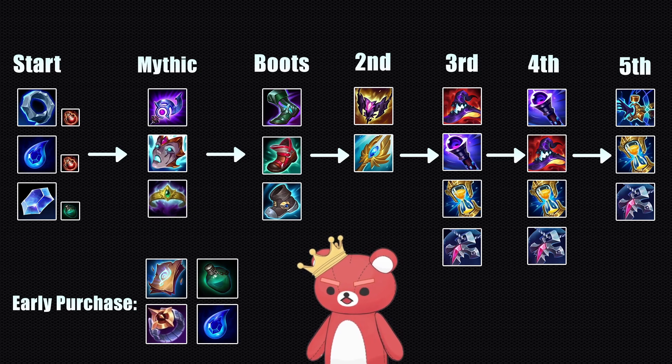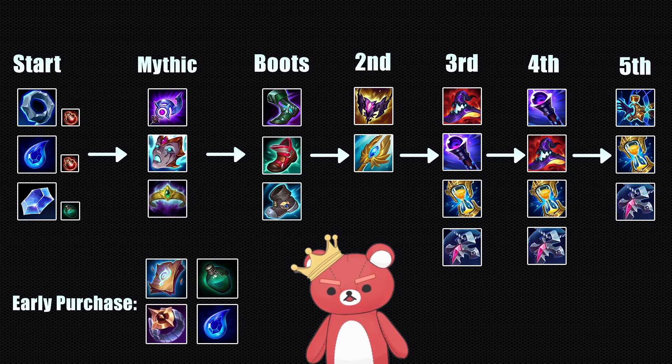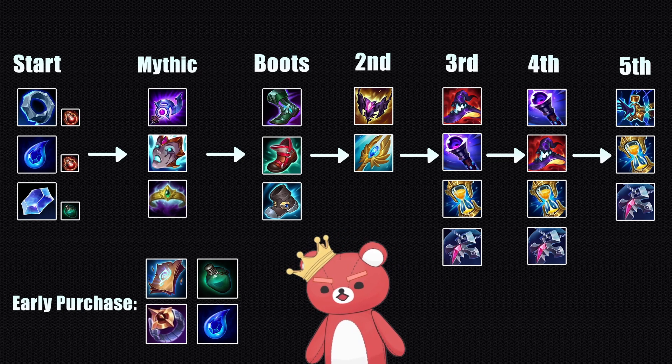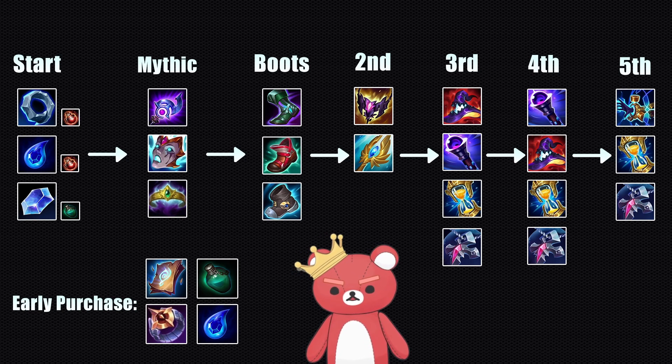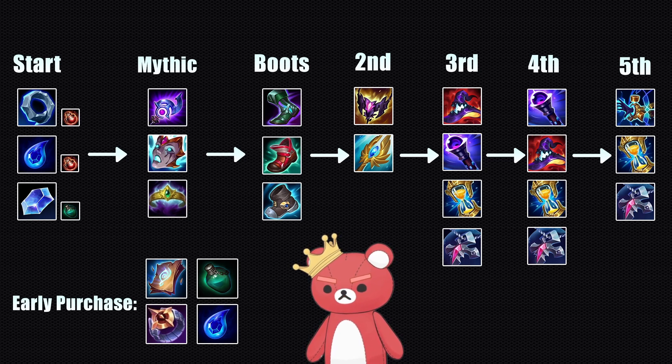For fifth item, if you need damage, build Horizon Focus — because at this point, 10% of your full combo is that much more efficient than anything else. At this stage of the game, 10% of 3,000 is 300, whereas early in the game 10% of 1,500 is only 150. Otherwise, build the relevant survivability item.